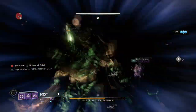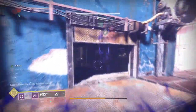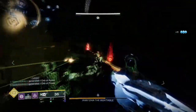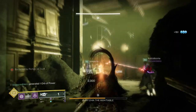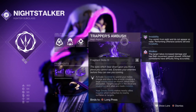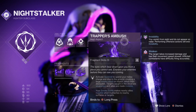Starting with the subclass, we will be using Mobius Quiver for its quick burst damage and effectiveness against bosses. The build, like many other invis builds, only requires a certain amount of things to make it work, and one of them is just being invis as much as you can. You'll want to run Vanishing Step to go invis by dodging, Trapper's Ambush to go invis and weaken others while doing a dive attack, and you can also use your Smoke Bomb to go invis — so three ways to go about this.